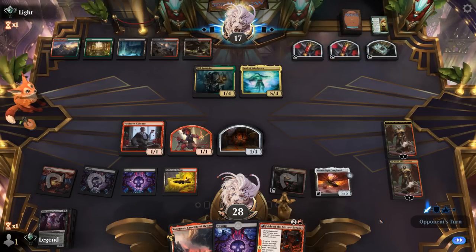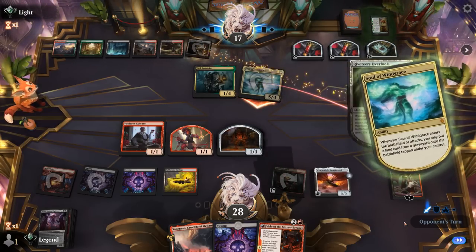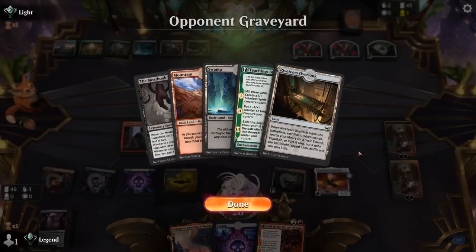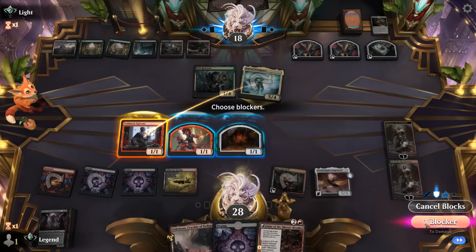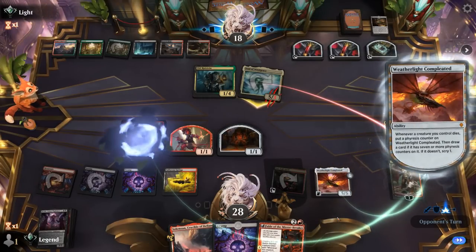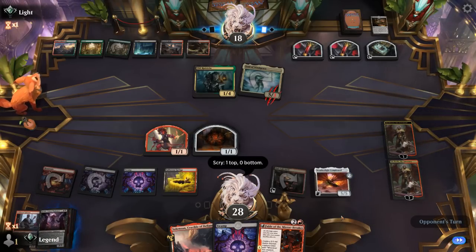Opponent happily discards lands since Soul of Windgrace can bring them back. We get a scry with Weatherlight to set up future draw steps. Braids is interesting — sacrificing a creature is good since they probably won't sacrifice theirs. They do have blood tokens and treasure tokens they don't mind sacrificing, so Braids is still fine overall. We sacrifice Epicure and pass.